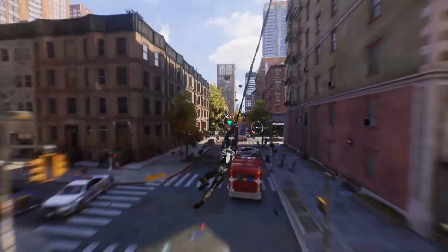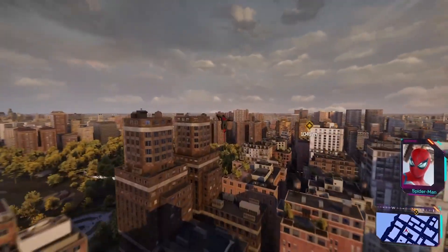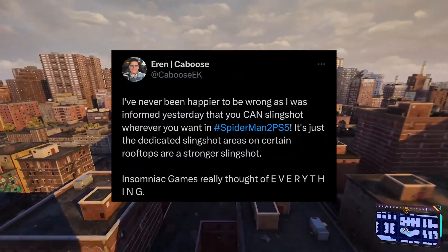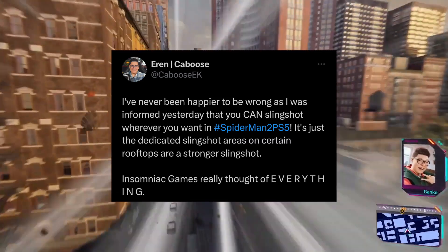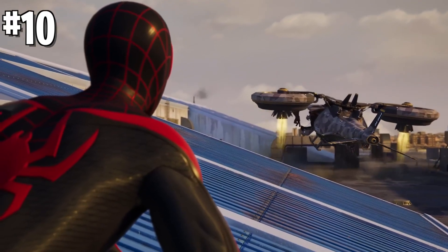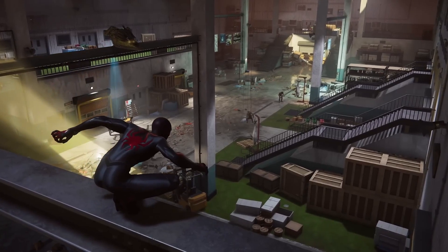Speaking of moving across the city quickly, we've also got the slingshot. At first, people were saying it could only be done at specific points like in that first PlayStation showcase, but it's been debunked. Caboose tweeted: 'I've never been happier to be wrong — you can slingshot wherever you want in Spider-Man 2 PS5. The dedicated slingshot areas on certain rooftops are just for a stronger slingshot.' So we'll have the regular web slingshot, and the large poles will be used for a super slingshot when you need to travel even farther and faster across the map.